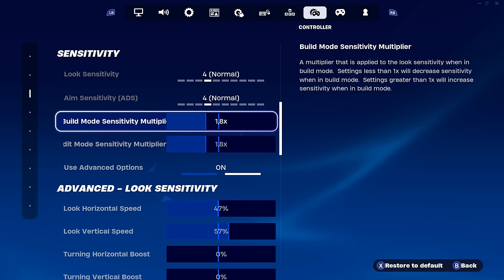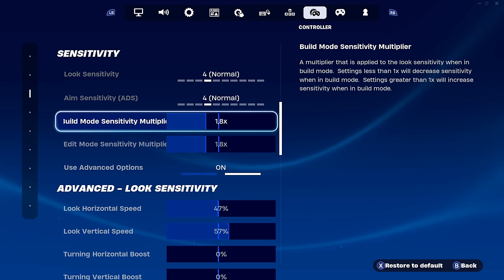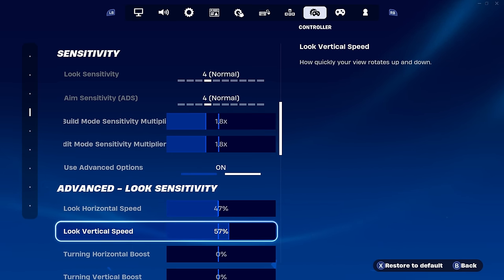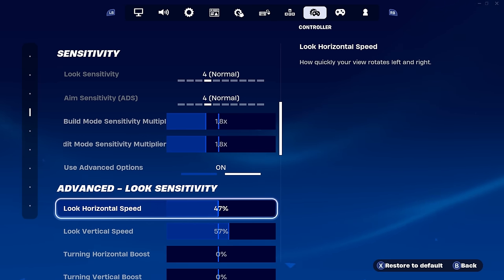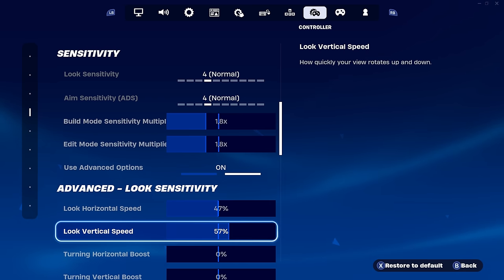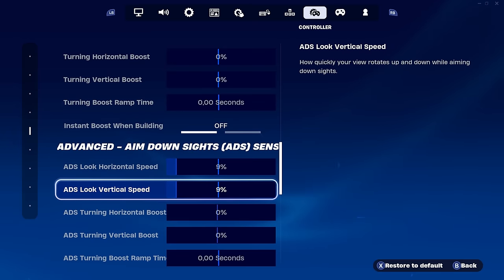Now going over the exponential side of competitive settings — I've combined sensitivities from top-tier controller players on the level of Reet. For build and edit mode: 1.8 each. On exponential, build and edit speed doesn't matter as much because we match that speed with higher horizontal and vertical speeds. Local horizontal speed goes up to 47, and vertical speed all the way to 57. These may seem far apart, but these are some of the best exponential competitive settings you'll ever try.